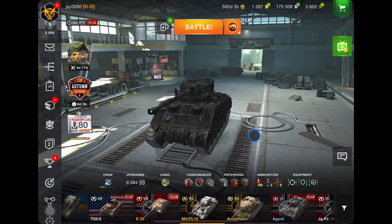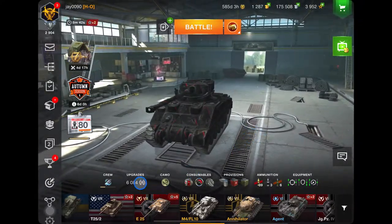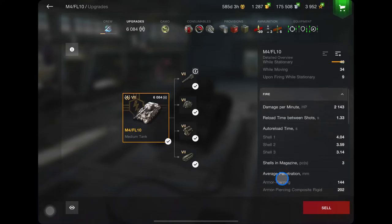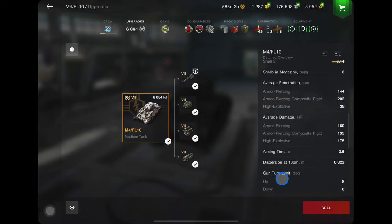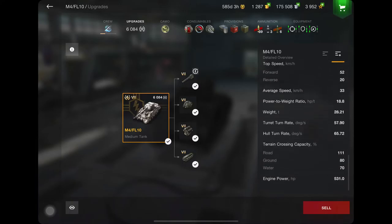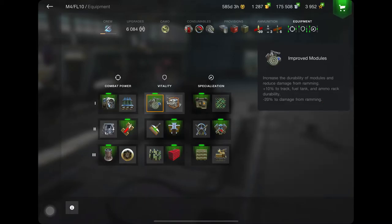We'll move on to the next tank which is the M4 FL10 — another M4-based hull which has a turret firing an autoloader with three shots, reload time 1.33, armour piercing 144, 160 damage. This isn't a bad little tank for tier 7 — it can rack up some nice damage and points. This is my setup; I'm not going to go through it much. Let's move on.